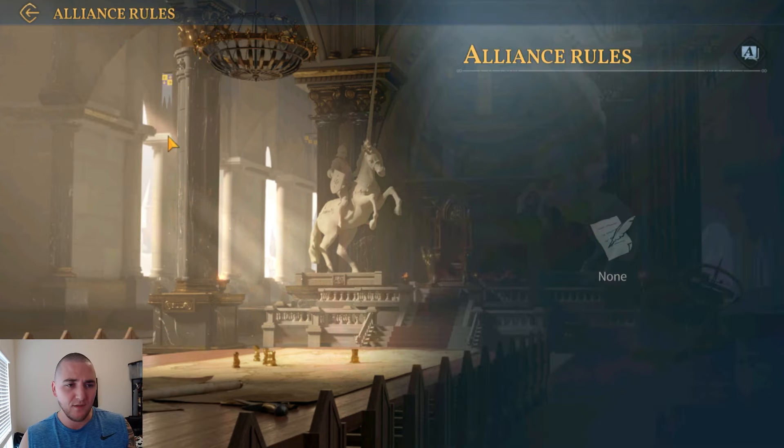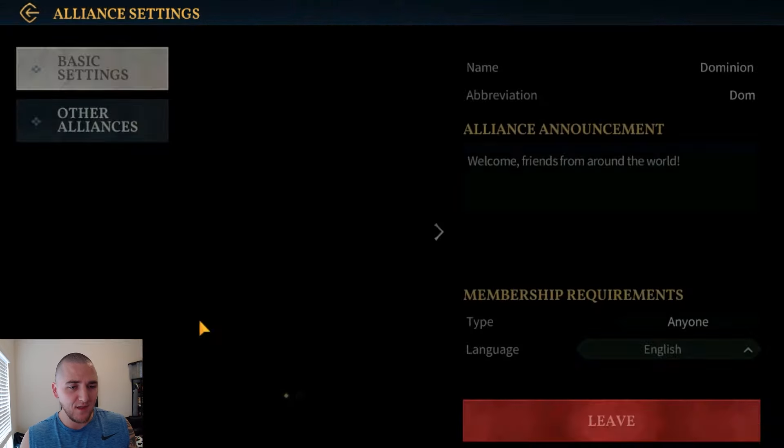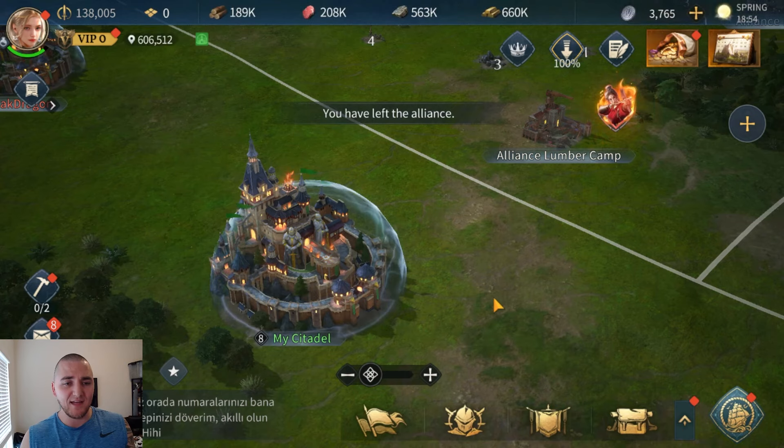So let's go ahead and figure out how to do that. I'm assuming I'm going to go here — that wasn't the right button — and then I'm going to go here, maybe to the allies. And eventually we'll figure out how to leave the alliance. We have just left the alliance, ladies and gentlemen.